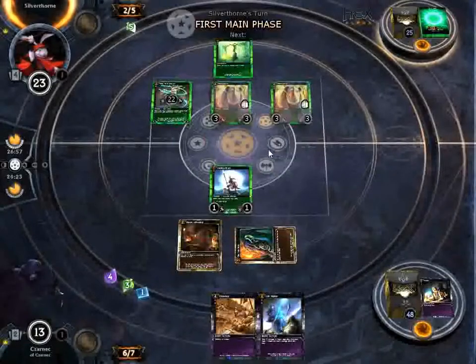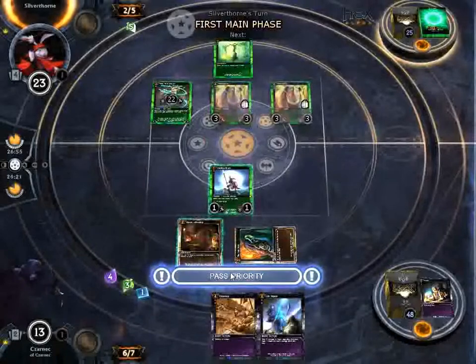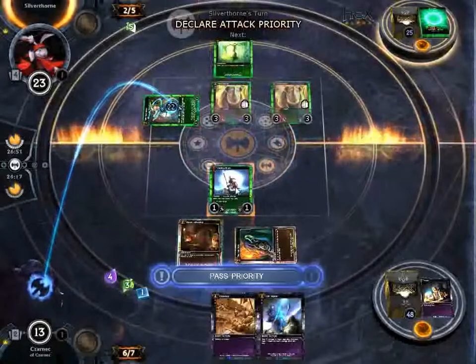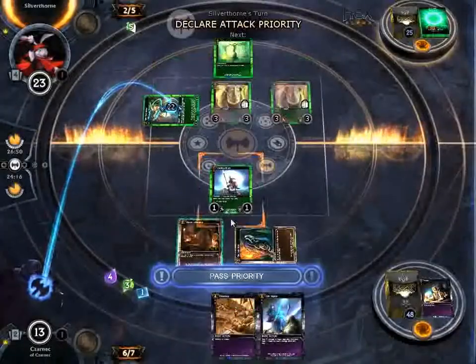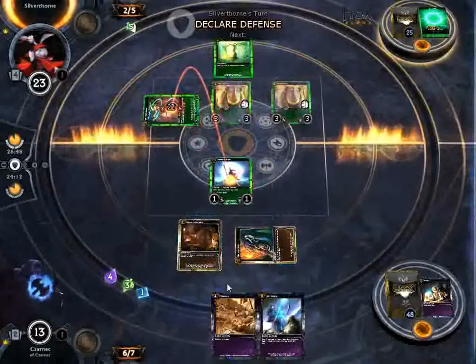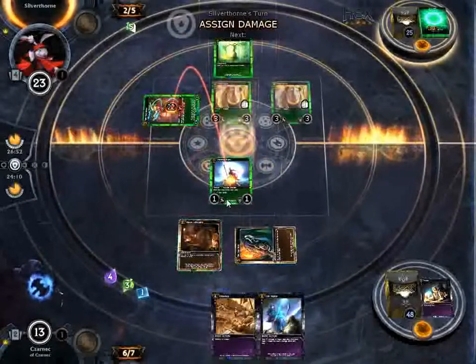That's the second Crash of Beasts he's played, so now it creates two Rhinos. I'm going to chump block here. I'm going to lose him because I'm just going to Extinction next turn — all I'm really doing is saving myself two health.